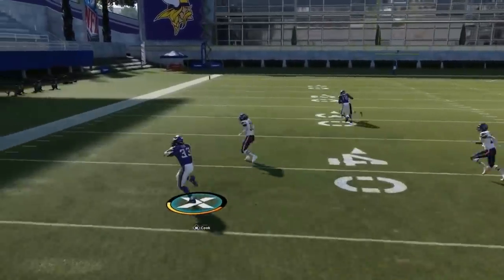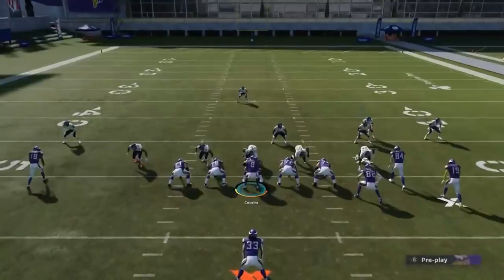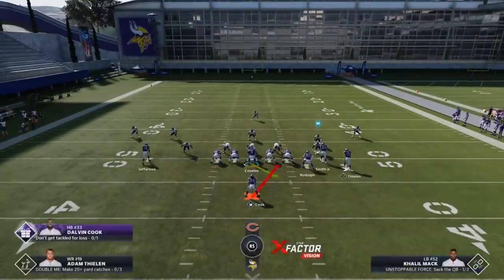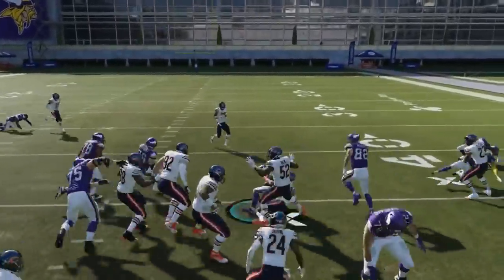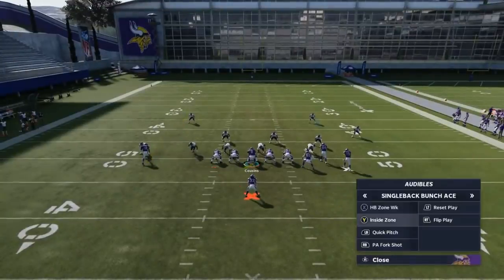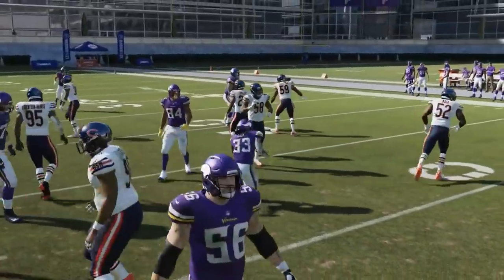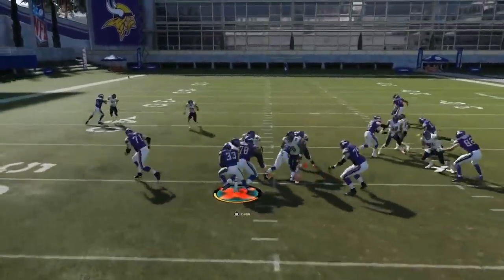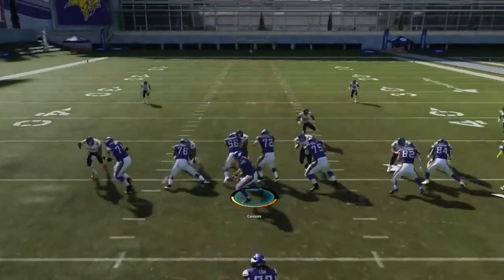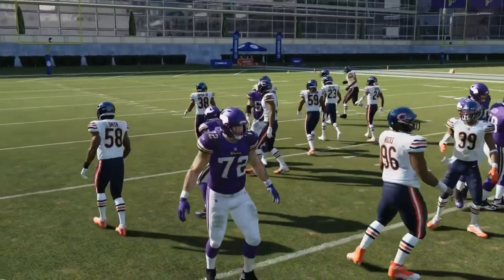You have the inside zone as well — if that safety in the box comes down to that side, you can go the opposite way. It's an easy read: is there somebody over here? If there kind of is, flip the play and go with the inside zone right up the middle. It's not as successful as the zone week, but there are definitely multiple plays. The safety just over-pursues and you get outside — it's really that easy. A really successful series of run plays.